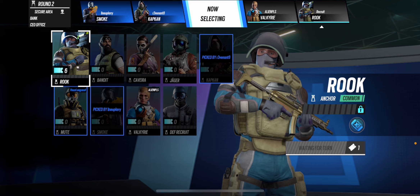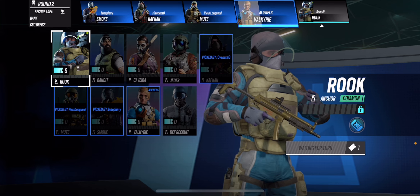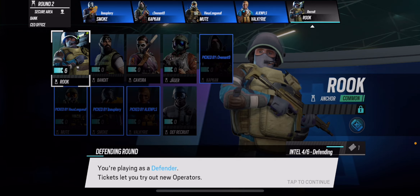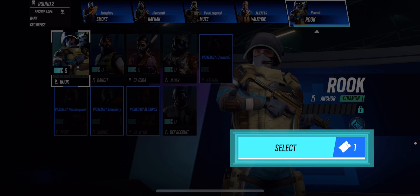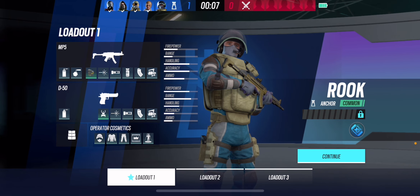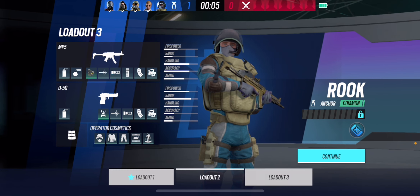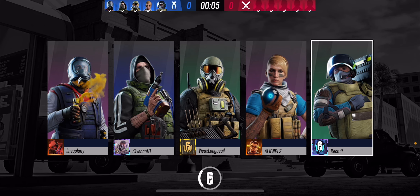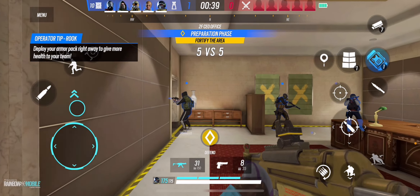I have fifth pick again, which is just not fun. I only have Rook, so what if they pick Rook? Then I don't even have a choice. But I think this might be a bot lobby. If these are all bots, okay — now they have an actual loadout, that's the Rook loadout. But if we only have one operator and someone else takes them, what do I do?